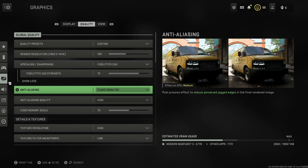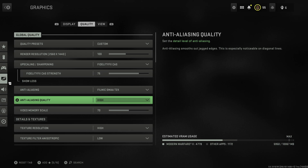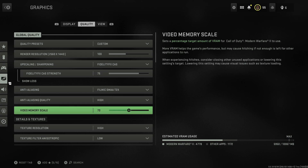Anti-aliasing: Filmic SMAA T2X seems to be the best option, and set anti-aliasing quality to high. Video memory scale is an interesting one - I've seen lots of guides say to max this out so you use as much VRAM as possible.